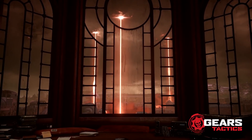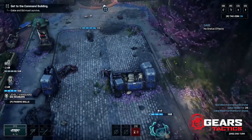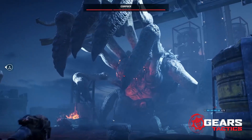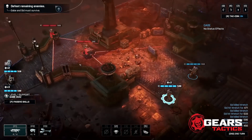Throughout the development of Gears Tactics, the coalition has partnered with Intel on optimizing the game, adding new cutting-edge features such as variable rate shading. VRS is used to reduce the pixel complexity of a scene without major sacrifices to visual quality. Working with the Intel engineering team, we've been able to improve performance by up to 15%.